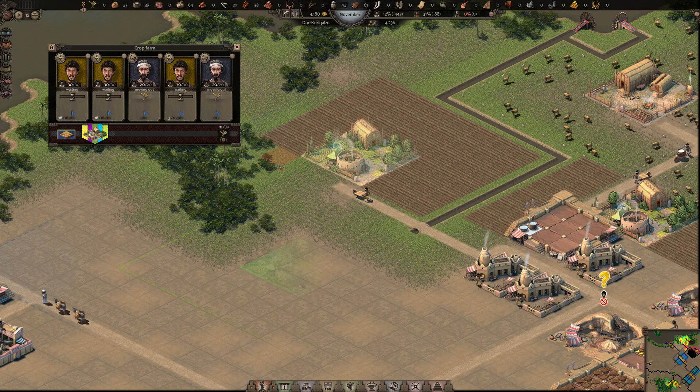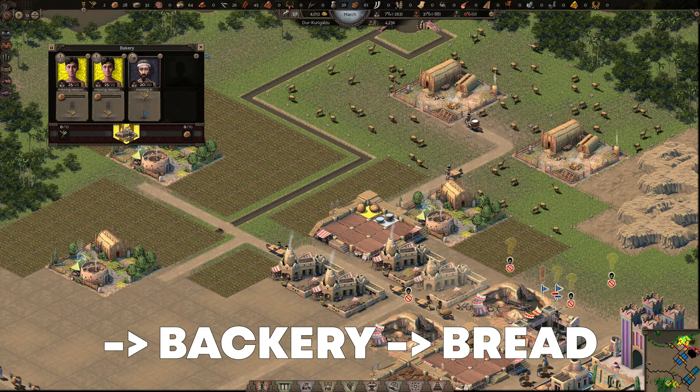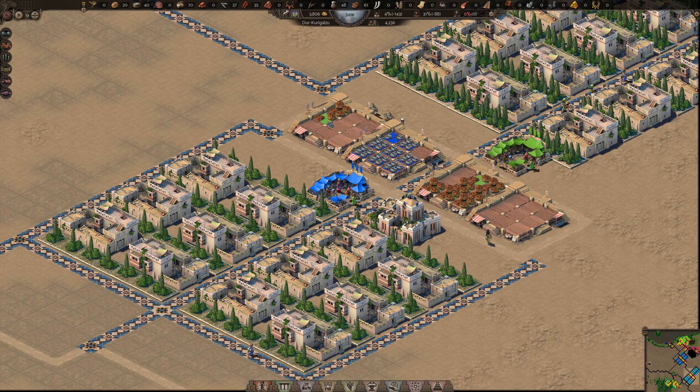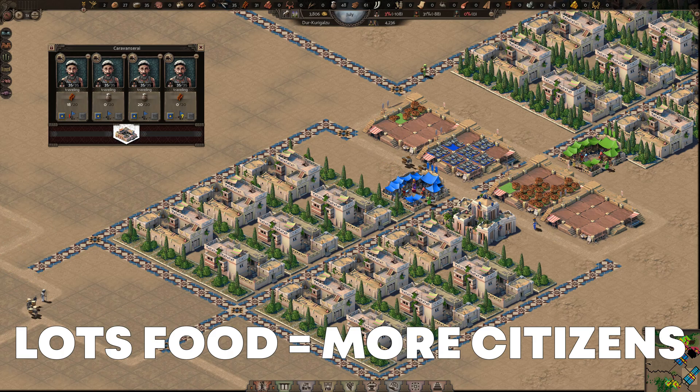One thing that needs some correction is the low stockpile of bread. This takes a small redistribution of farming plots, an additional farm for grain with new farming plots and an extra bakery. With this done we can check the food supplies for villas. Here fish seems to be low and we can add a new fishery to max out the supply. A bit of dates was left behind in the wrong warehouse, but this is nothing a single pass by a caravaner cannot fix.